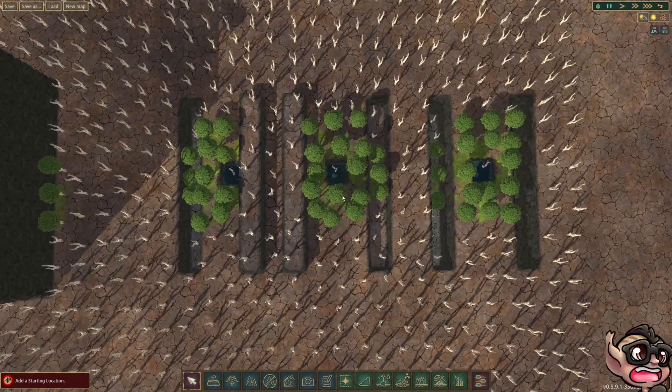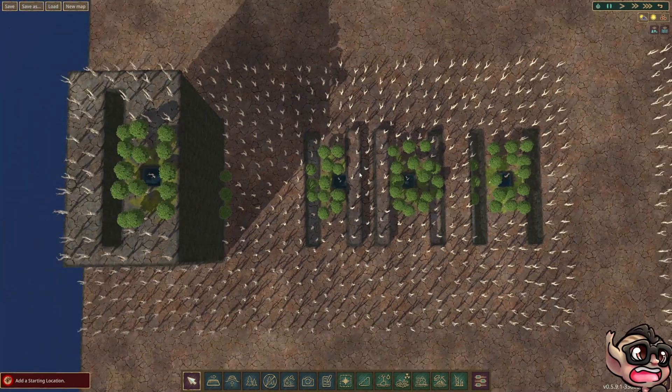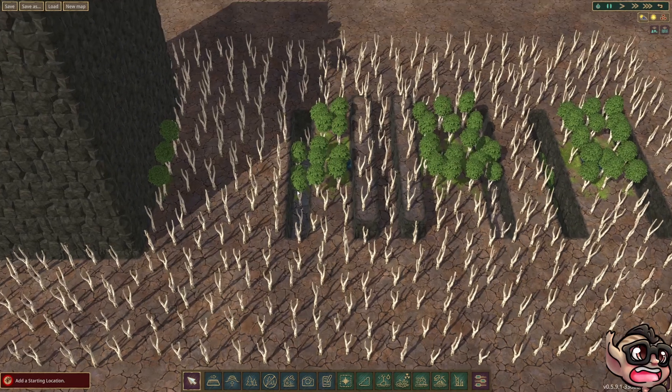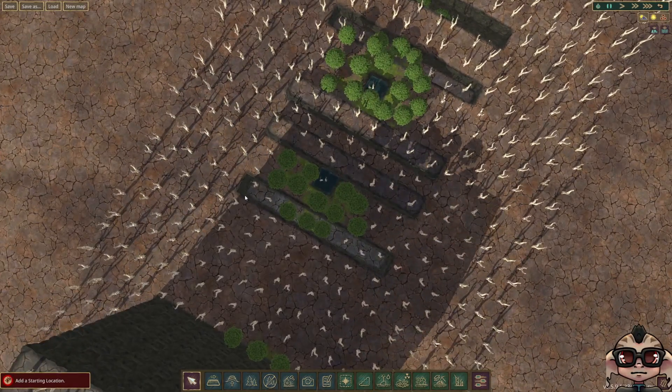So first of all let's start with 1x1. Ordinarily you'd get a little block around 2x2 like we can see here on the half. In this example we've gone up 1 tile and down 1 tile. The effect of going up 1 tile is it completely cuts off irrigation altogether. Going down 1 tile doesn't seem to have any effect whatsoever.